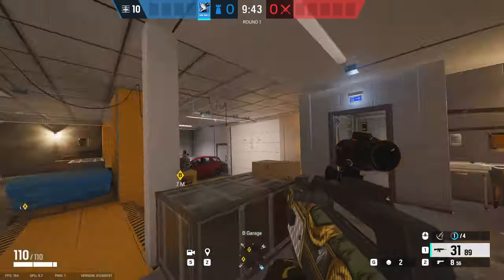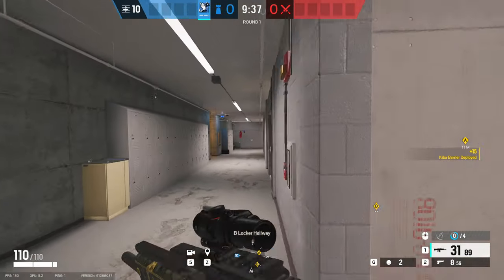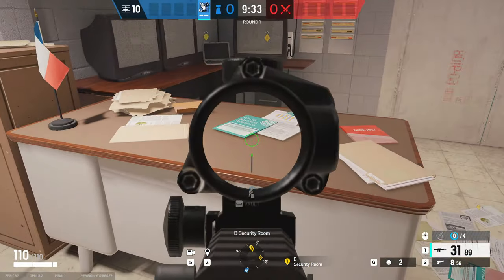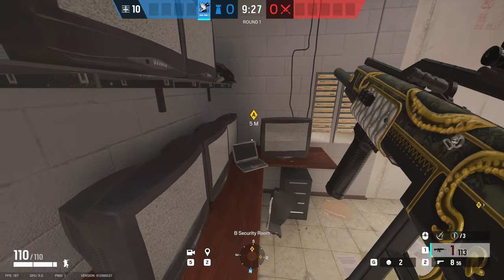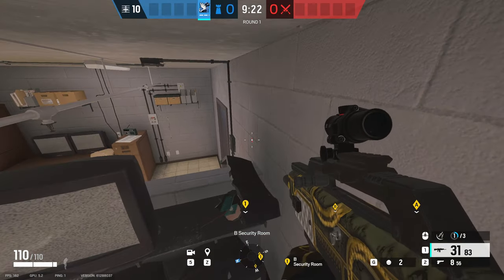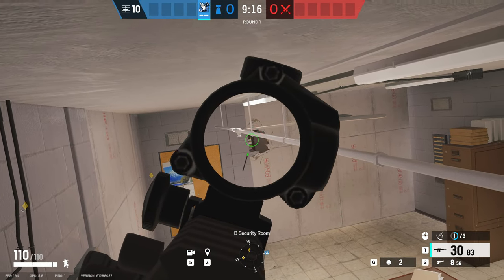Starting off with the first angle located on Consulate, down inside the basement level. If you place a Kiba barrier over that yellow door it adds extra protection for this angle. Run back into the security room, jump up onto the counter, break the TV in the very corner, get up onto the TV on the desk, and walk across onto the shelf. From up here you can watch all the way through the wall towards that yellow door and watch anyone coming in from the backside.